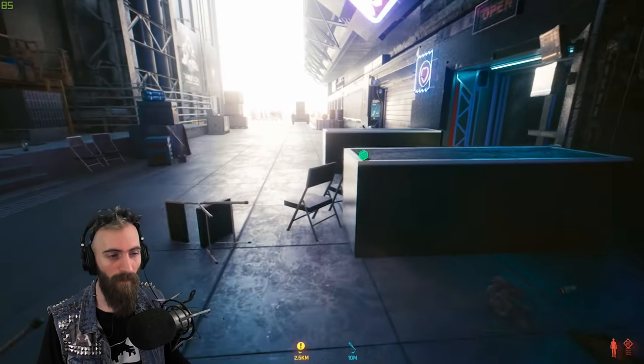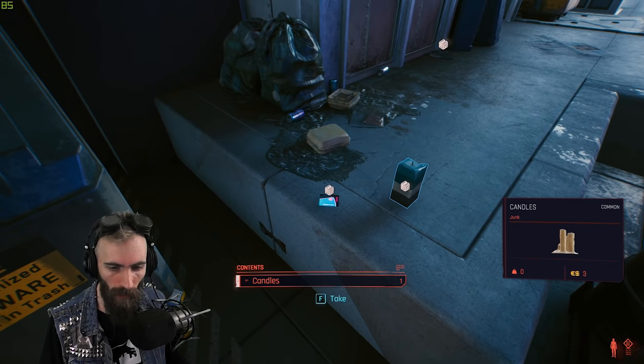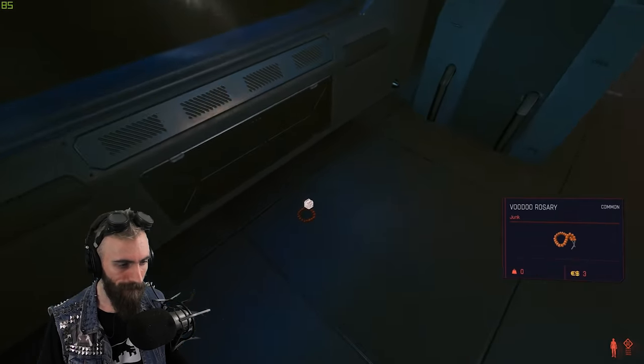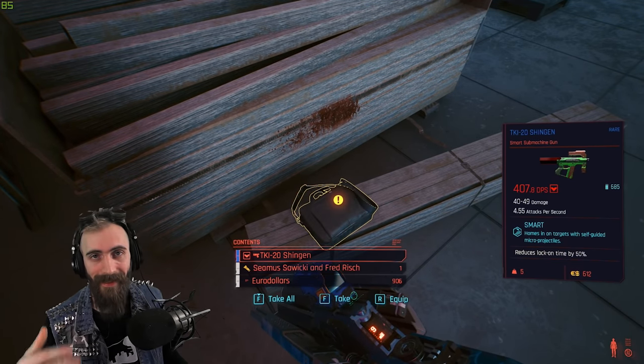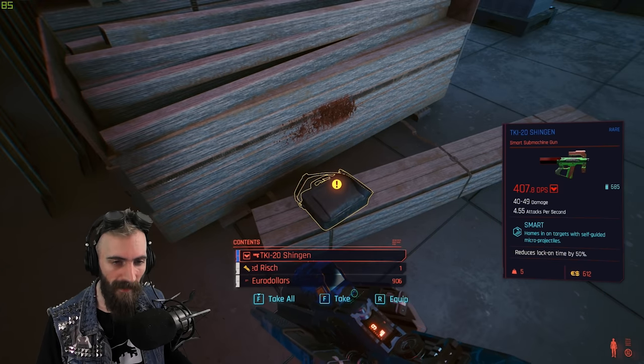The second type of loot spawn is a world spawn. This right here is a world spawn - usually this is trash loot like junk and cheap meds and stuff like that. The third type of loot spawn is of course inside containers - any kind of container like this one right here.